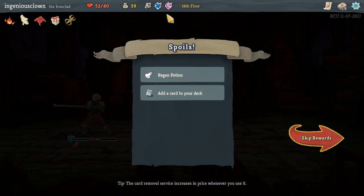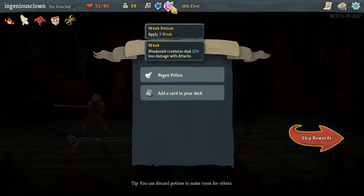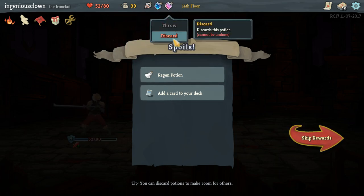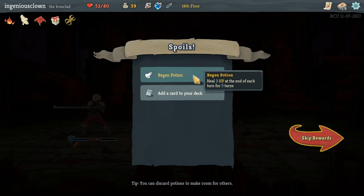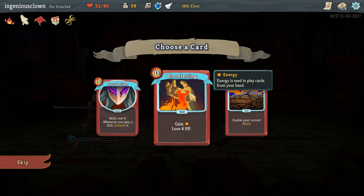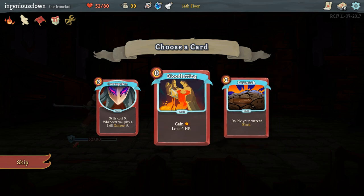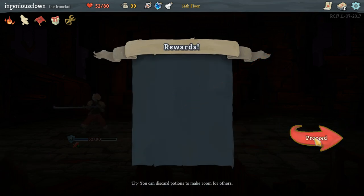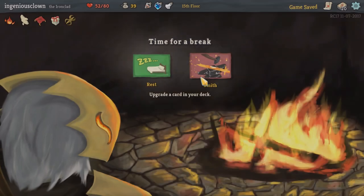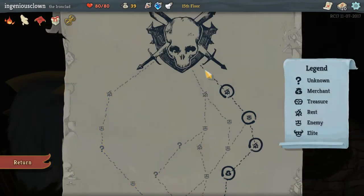That was an awesome little run. You can discard potions to make room for others. Discard that - we'll take the regen, that'll come in handy. Skills cost zero whenever you play a skill exhausted or entrenched. Let's do this - we might be able to make good use of it. We're going to rest this time and then proceed.